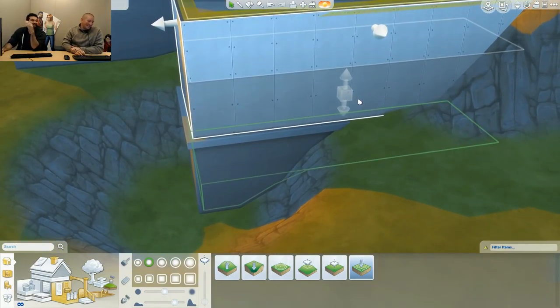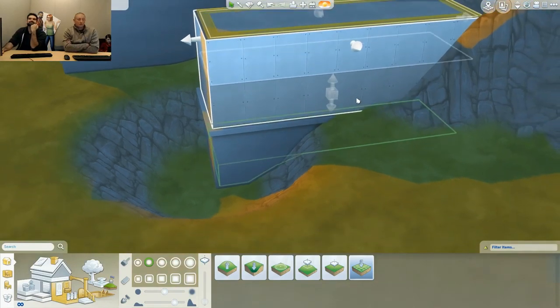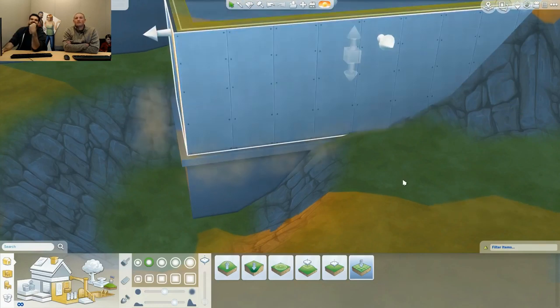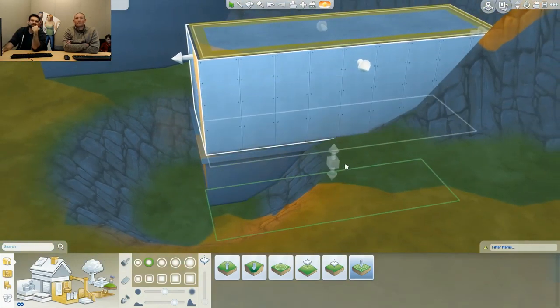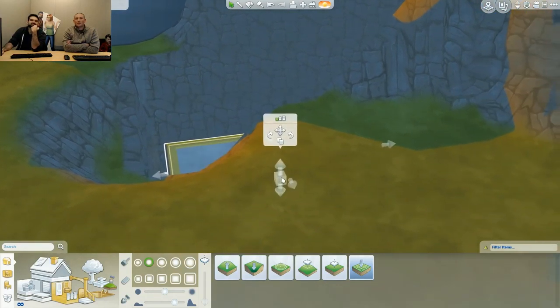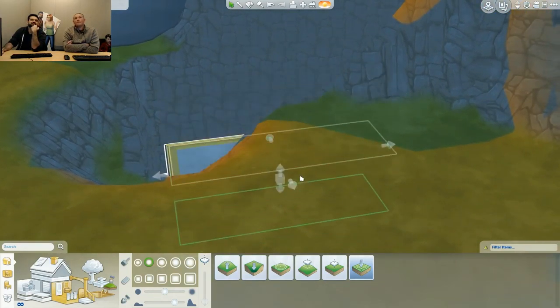Foundations always show up on every block that's on level zero. Every single block on level one always has foundation now. If you manipulate terrain under a block, you'll expose foundation — no gaps. There's a snap preview outline showing where the foundation connects to terrain. If I want the foundation edge right over the terrain, I can line it up and drop it there. Or drop it all the way down and it's embedded in terrain with no foundation.